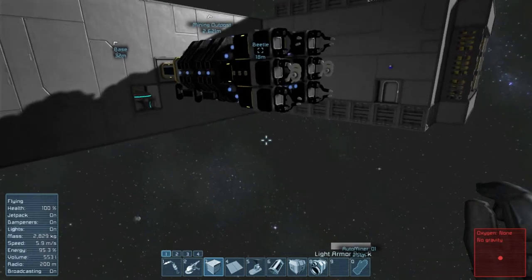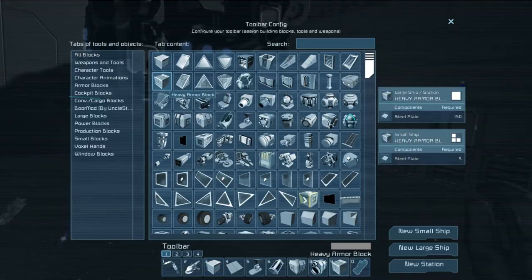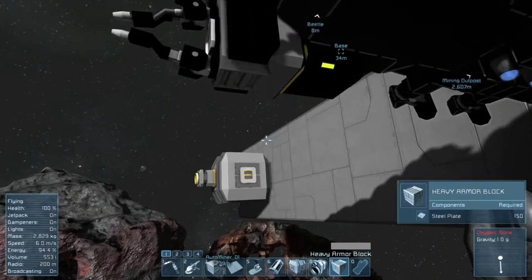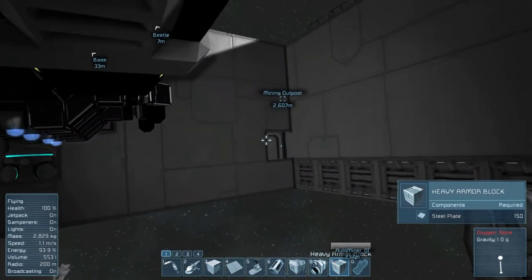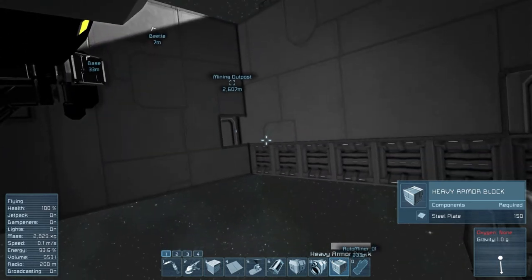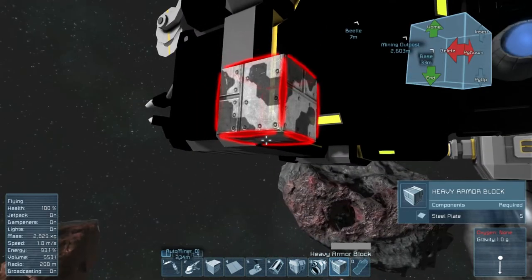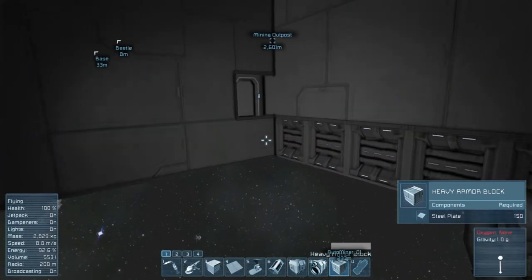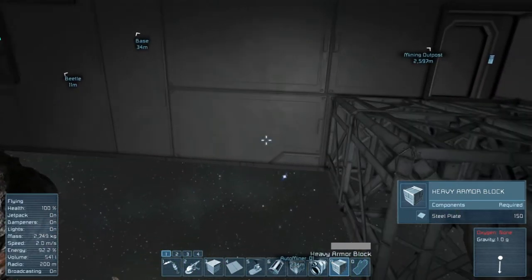I did some thinking and realized this whole thing has to be heavy armor on the bottom. Funny enough, when I went under here in real life I slightly pulled my head to the right to try and avoid hitting it — which is really weird. Space Engineers is the only game where I've sometimes physically ducked to avoid something in-game. I don't know why.